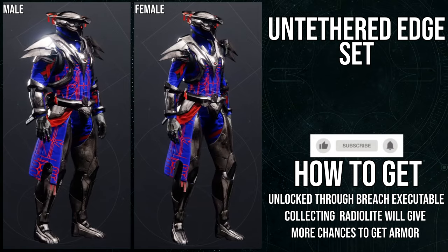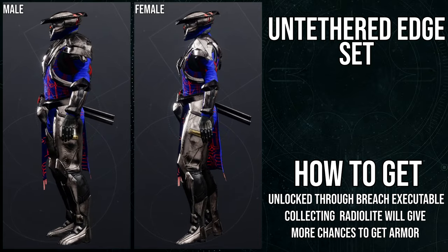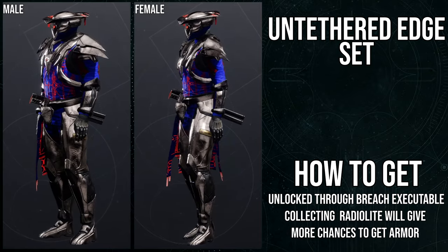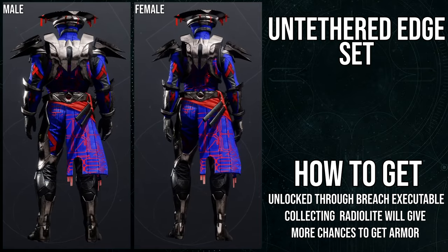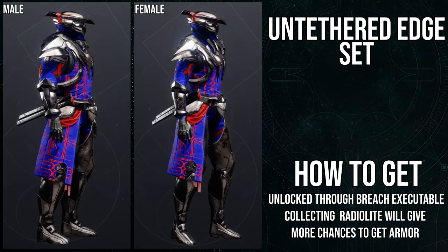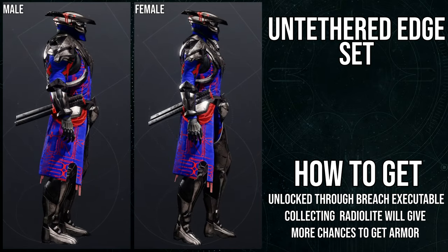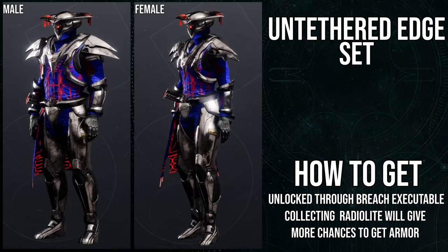As for titans, you got some dope pieces. The only bad piece — and I say bad in the sense that I can still use it, just not as good as the others — is the chest piece. The helmet is amazing, arms are amazing, boots are amazing. The mark I love, but I wish the crotch plate wasn't attached to it — I wish that was connected to the boots. It would have been way better if the mark just had the belt.